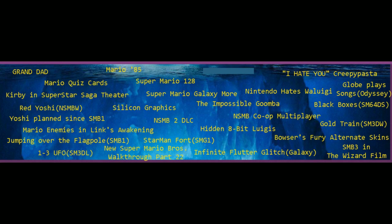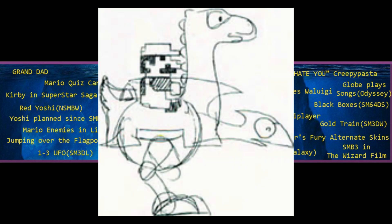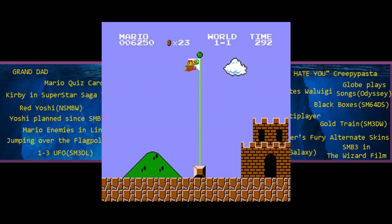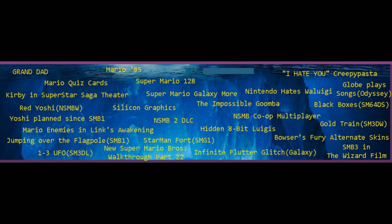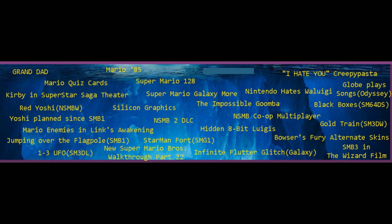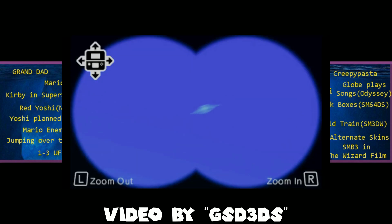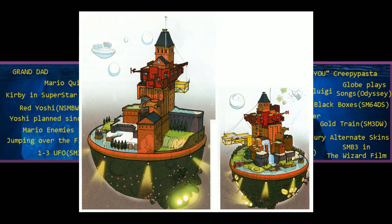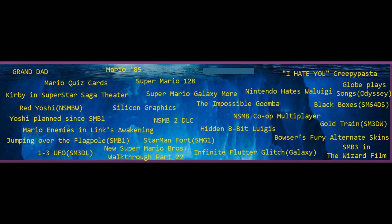Mario 85 is a simple creepypasta Mario fan game. Yoshi was planned since Super Mario Bros. 1, but due to technical limitations could not be included; it wasn't until 5 years later that Yoshi was introduced in Super Mario World. You can jump over the flag pole in Super Mario Bros. 1 with a bit of preparation. The New Super Mario Bros. Walkthrough Part 22 holds the Guinness World Record for the most views on a single gameplay video on YouTube. In level 1-3 of Super Mario 3D Land, if you look through the binoculars, you can see a UFO in the sky. Starman Fort is simply an unused galaxy in Super Mario Galaxy 1.